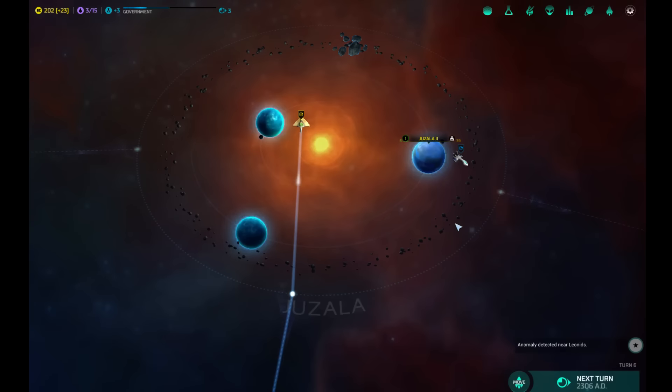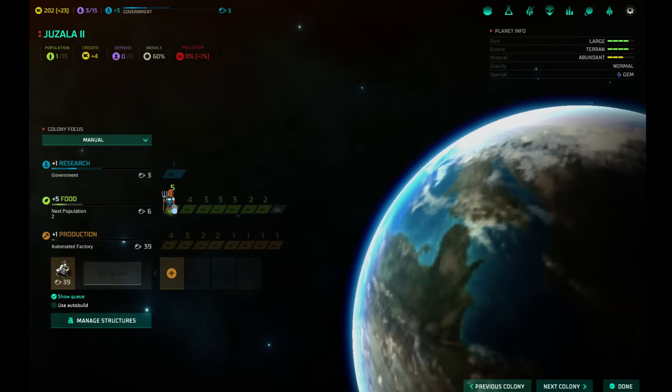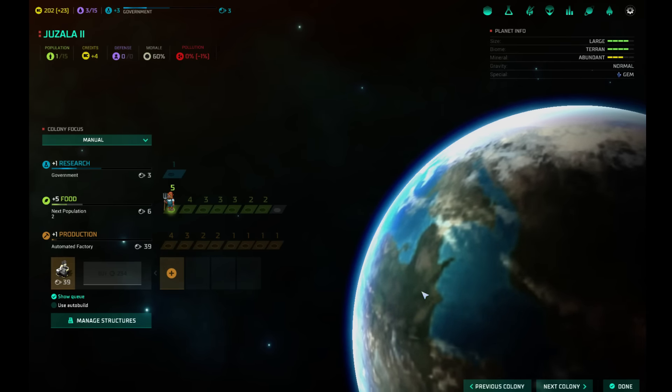Something that was in the previous game is you could colonize barren or radiated planets but you couldn't farm on them — you had to create freighter fleets to take food from a farming planet and feed those people. I think they've gotten rid of that now. You can colonize a barren planet but it just gives you less food. Juzala will give me five food for one farmer, whereas those are something like one or two food per farmer.